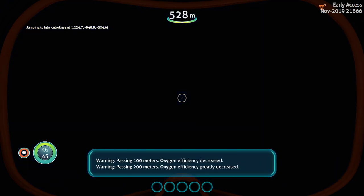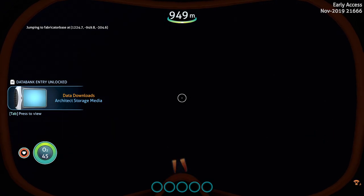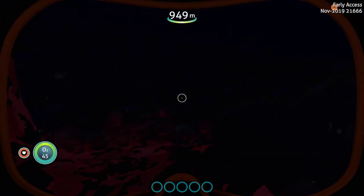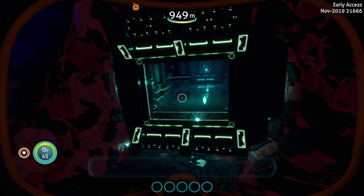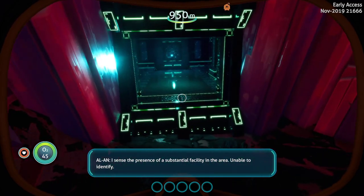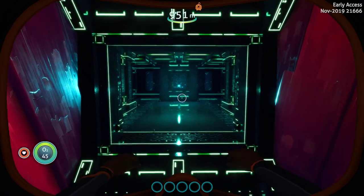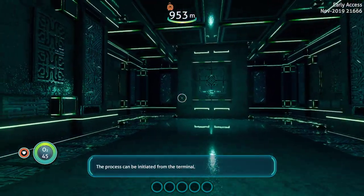Passing 100 meters. Oxygen efficiency decreased. And welcome to another Subnautica Below Zero sneak peek. Look what we have got — we have got the fabricator base. The fabricator is ready; the process can be initiated from the terminal.